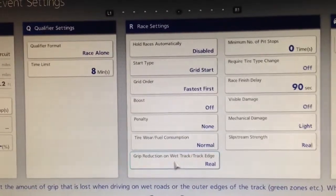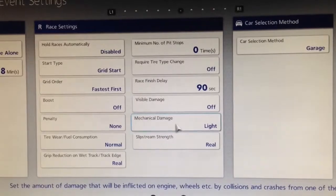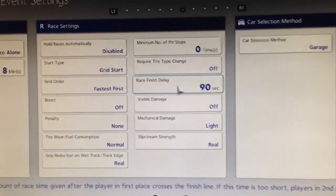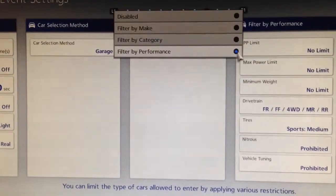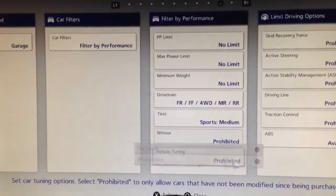Your tire wear needs to be normal. Group reduction needs to be set to real, your slip strength set to real, your mechanical damage set to light, visible damage set to off, your finish delay 60 to 90 seconds. To get the proper setting here, under car filters you want to be filtered by performance.